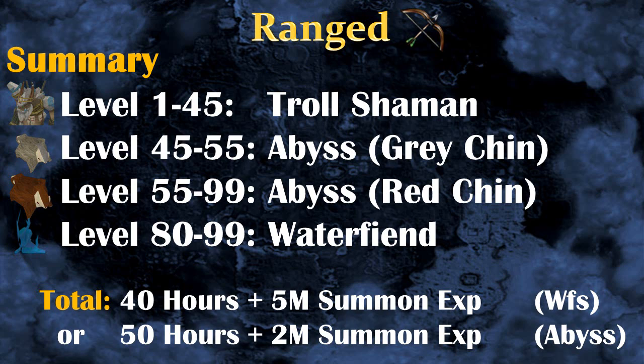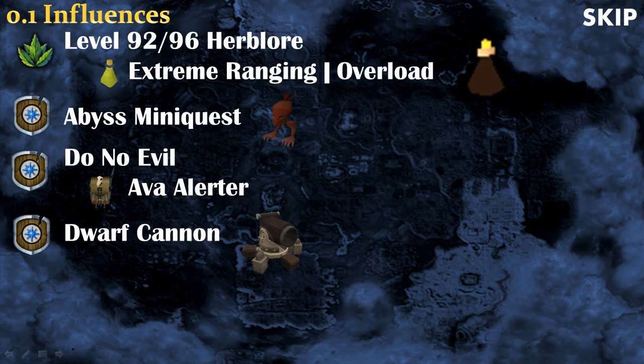You can also train at Waterfiends if you want more experience in range and a lot more experience in Summoning. Before getting started, I want to talk about a couple of influences. So first of all, with Herblore, there's the Extreme Ranging and Overloads potions, and there's also the Abyss mini-quest that you will need to complete in order to access the Abyss. The mini-quest only takes like 2 minutes, so it's really not a big deal.